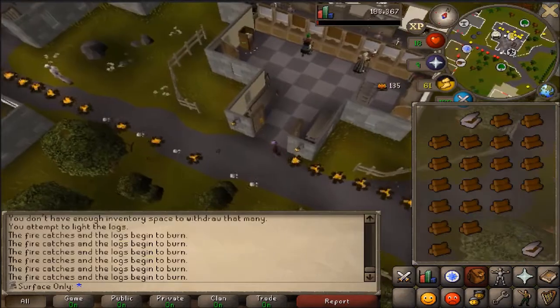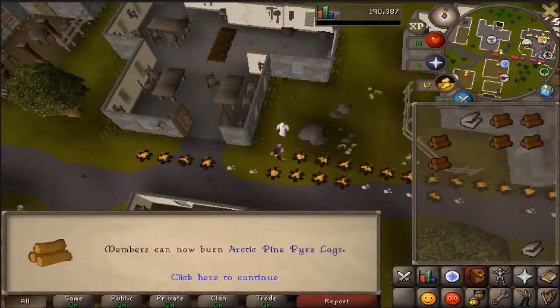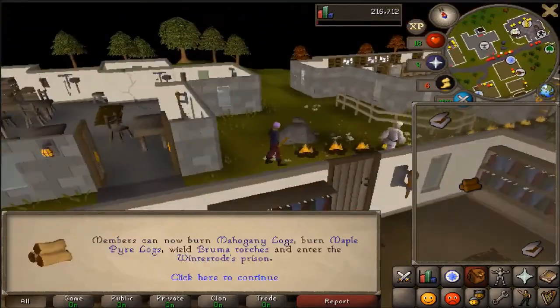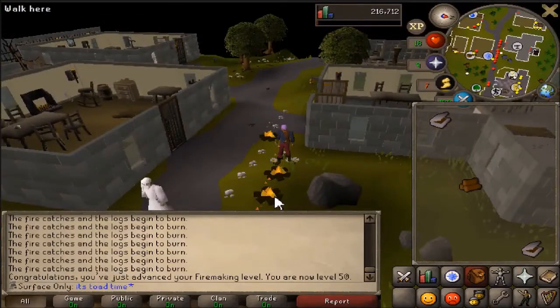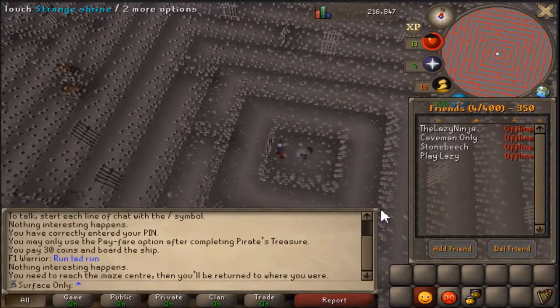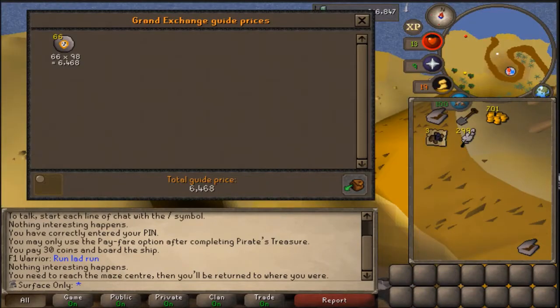Doing this actually got us to 48 woodcutting, which was really awesome because I hope to get the woodcutting guild at some point. Once we had got to level 50 — it took a while — we then went and got the clue hunter outfit, which I've never got before, but it's surprisingly easy.